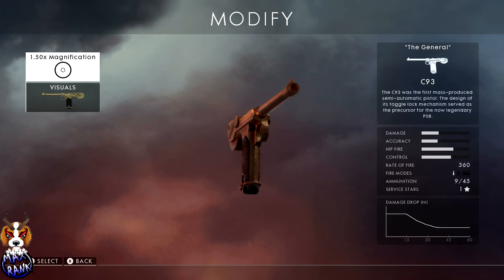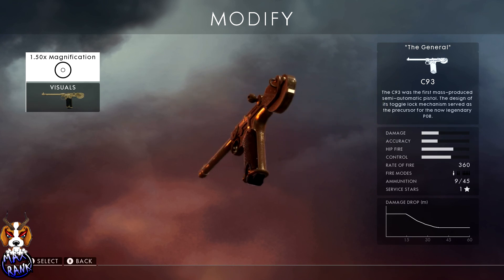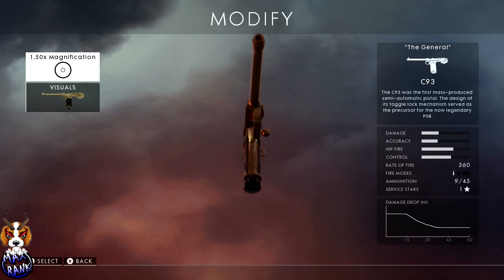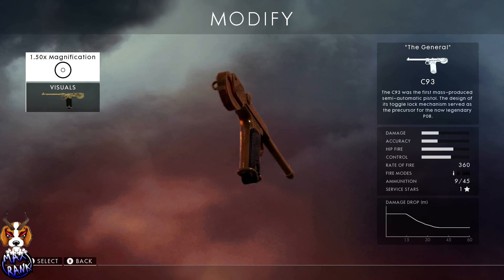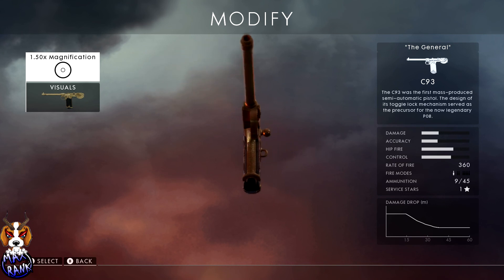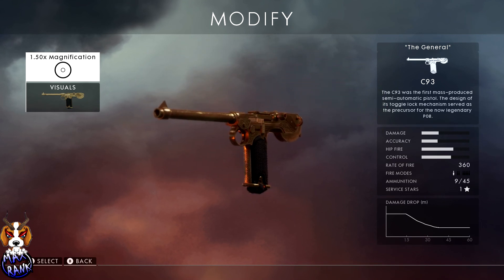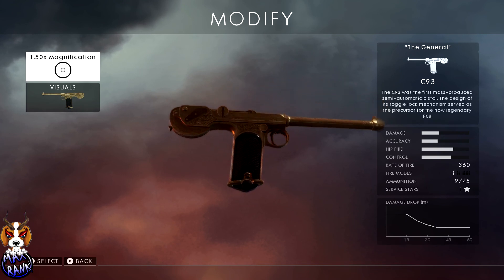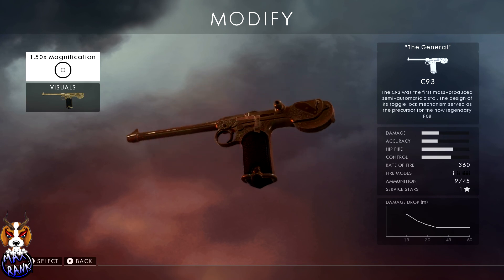Next is the C93 — probably my second favorite on this list. It's very controllable and you can spam-fire the living hell out of it while keeping decent accuracy. It doesn't do the same damage as the Mars, but it's more than competent for finishing off targets even if you miss the first shot. Spray and pray when needed and it gets the job done.